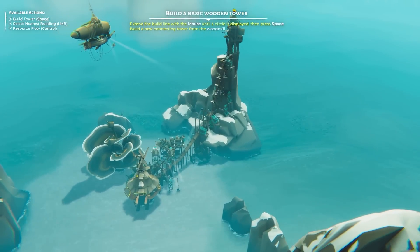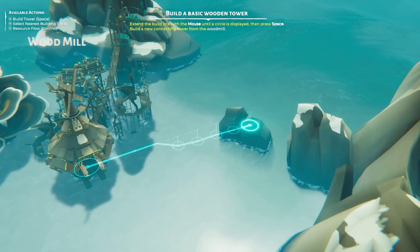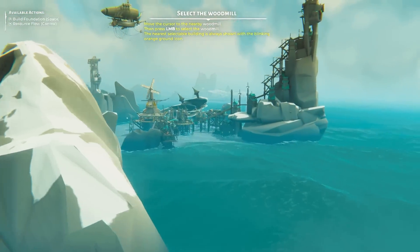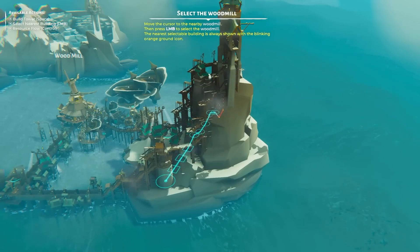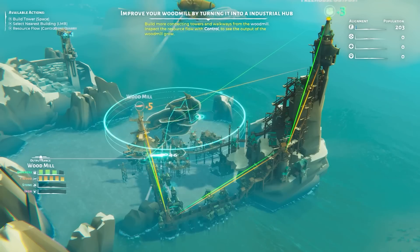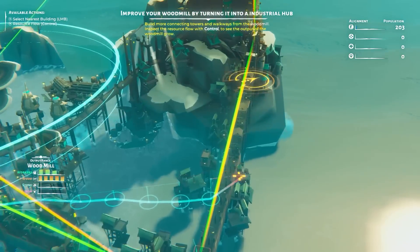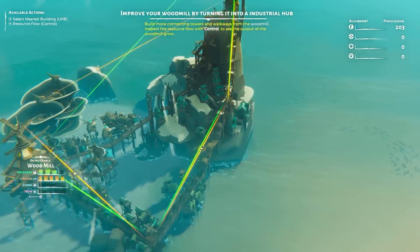Let's try and get a few more workers so we can make a bit more wood, and we do that by building more. I've just built a little tower down that way, if we build another one over there and then link that back to our base — now we have two routes and we're making five wood instead. Hopefully as we build more houses we should get an increase in the number of workers as well.